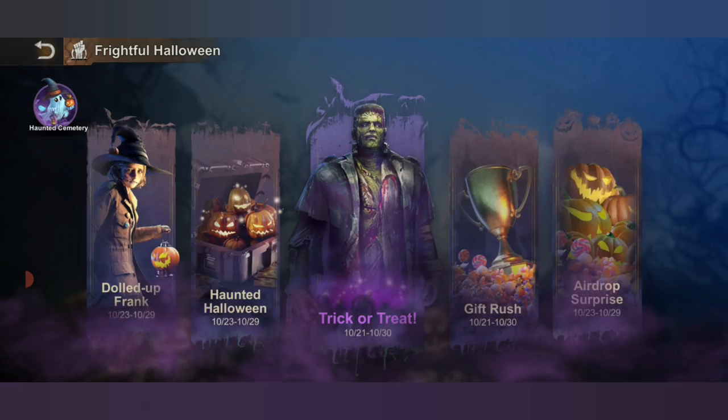The Vampire Coffin is the march skin. For this event we have five different sub-events: the Dalda Frank, the Haunted Halloween, the Trick or Treat, the Gift Rush, and the Airdrop Surprise.